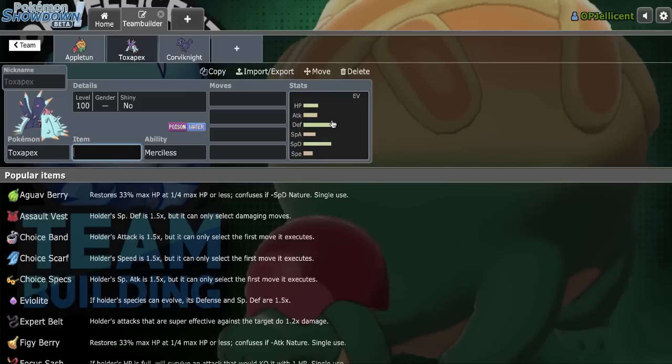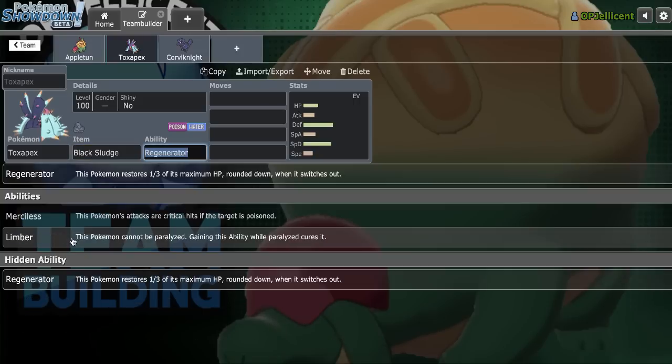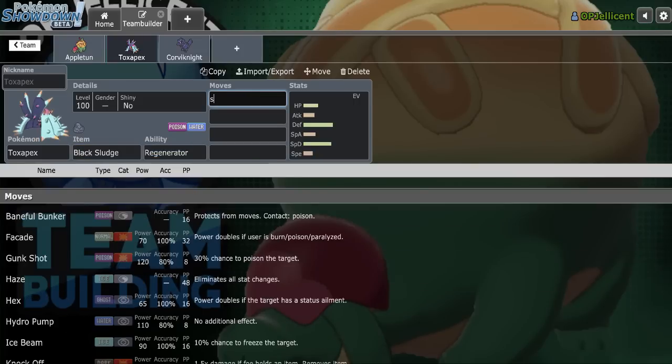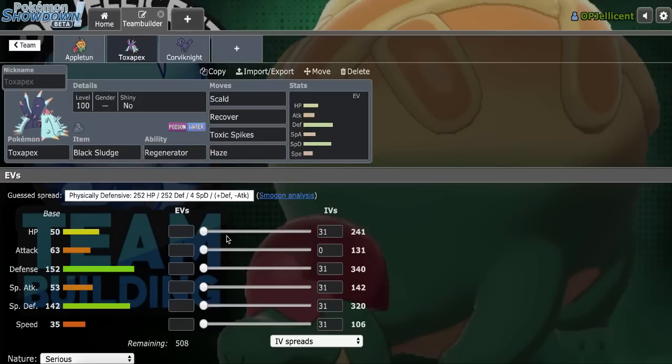Corviknight also resists opposing Dragon Pokemon, so that's really helpful. I'll run Regenerator on Toxapex with Black Sludge and make it the standard set with Scald, Recover, Toxic Spikes and Haze. If you don't like super fat stuff, it's something I wanted to try today, so we'll see how it goes. I'm going to go with minus Attack - wait, why would I do that? I don't have Knock Off.